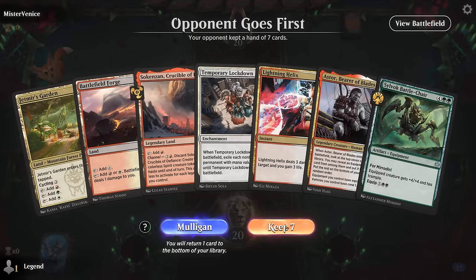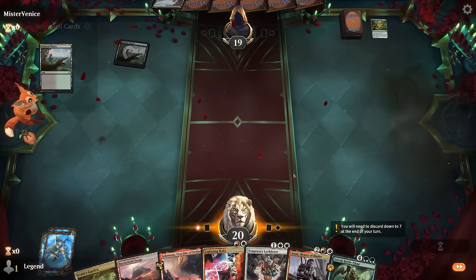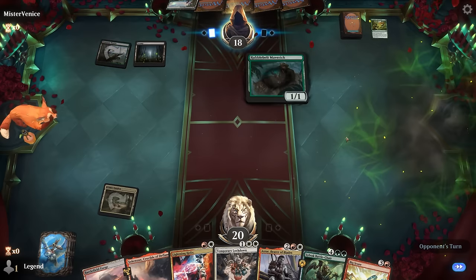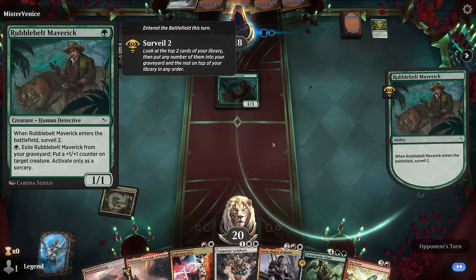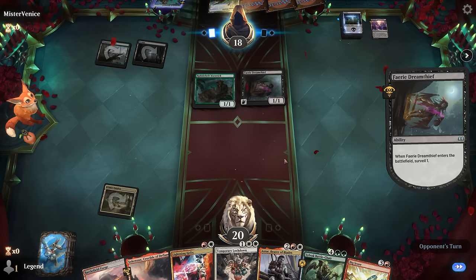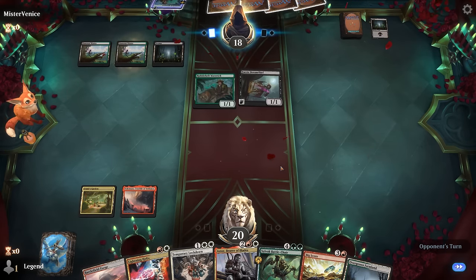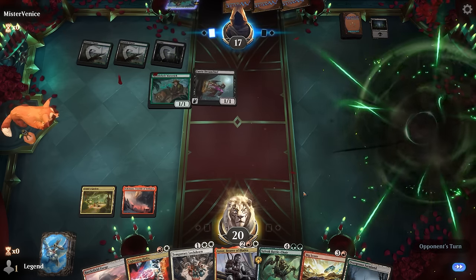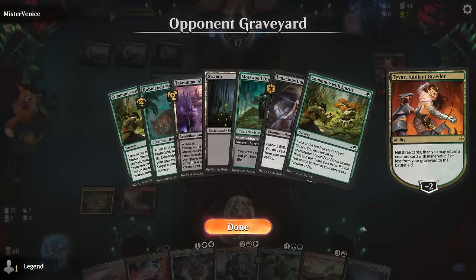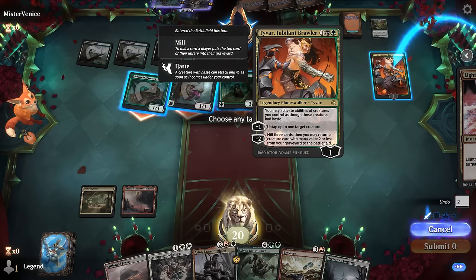We're on the draw — good removal against aggro, Astor finding equipment, and opponent is black-green. A Maverick shows up, so this might be an Insidious Roots deck; we definitely want to hang on to Lockdown until that shows up. Turns out Temporary Lockdown is one of the best answers to that deck.